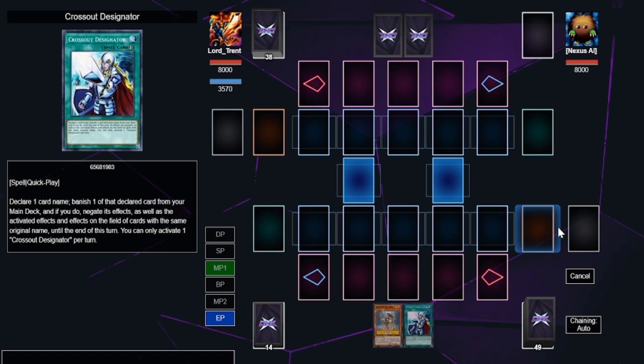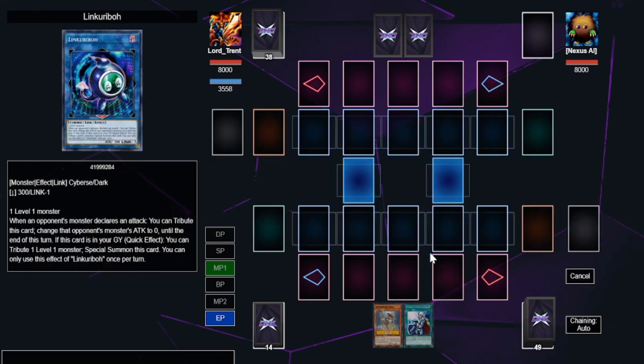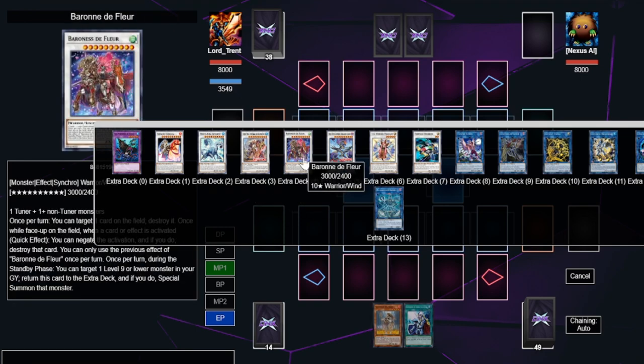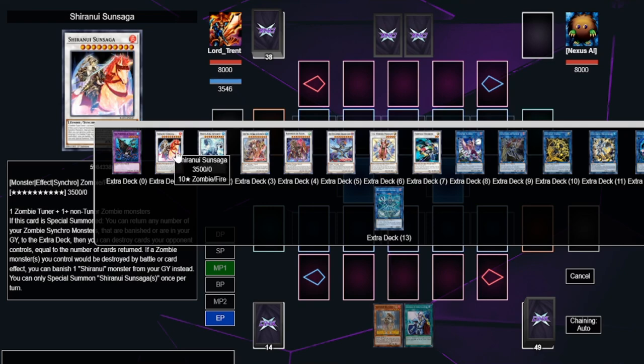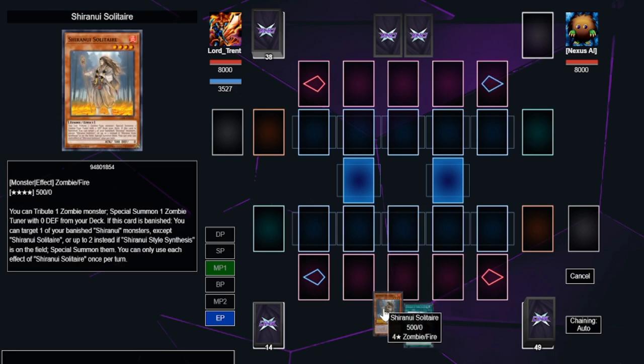We're going to go through a lot of different combos and different things that you can do with the deck. There are more cards in this showcase than can fit in a standard extra deck because I want to show you all the different things that you can do with zombies. I'm also going to show you a ton of different budget options. I know some of you tell me you can't afford Baron de Fleur, so I've got a bunch of different level 10s you can summon — zombie and non-zombie monsters — including a $3 alternative.